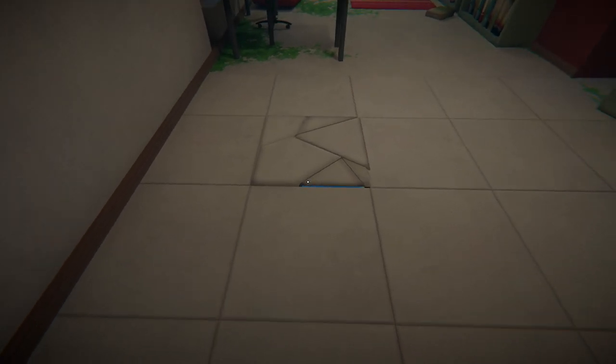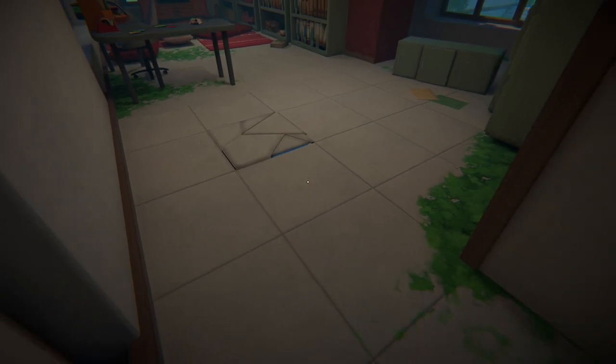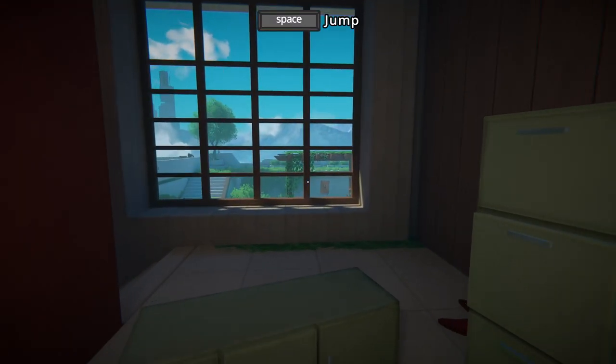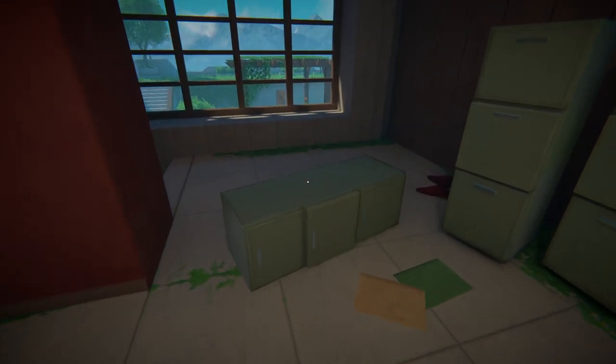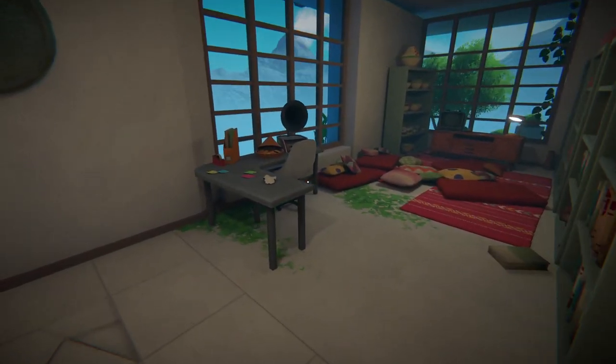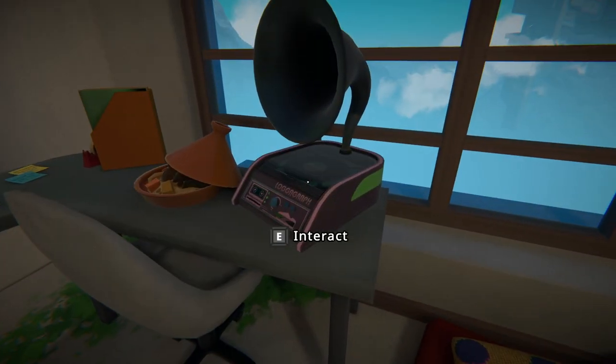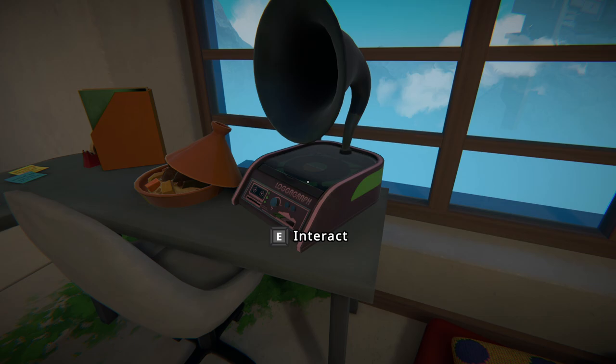That's weird — you can kind of see blue, like you can see the tile under the tile there. Or maybe it's something... I don't know. It's probably not anything real. I'm getting hung up on looking for secrets already. You can see here the environments are very pretty. There are a lot of these logographs throughout the environment.